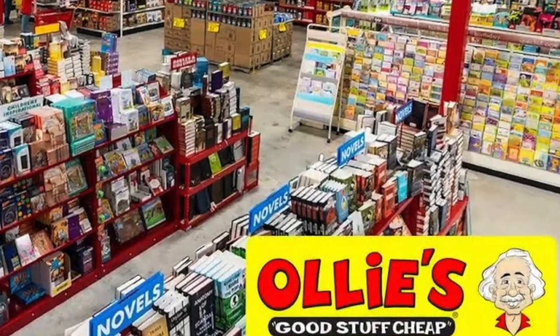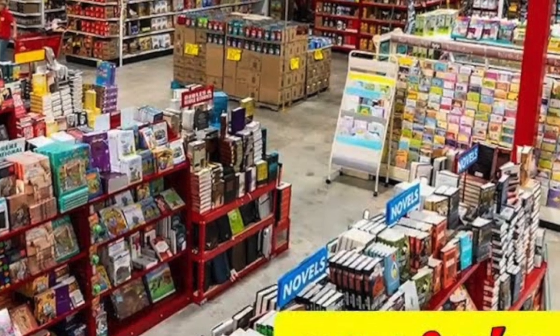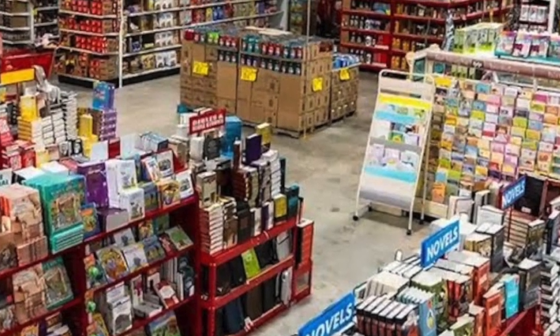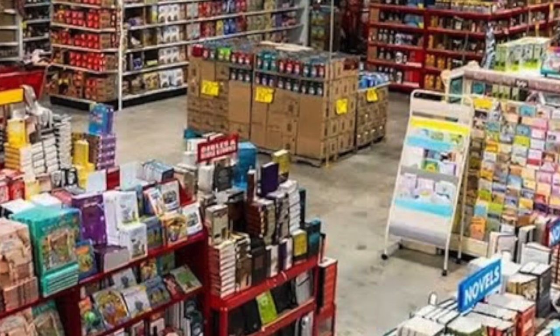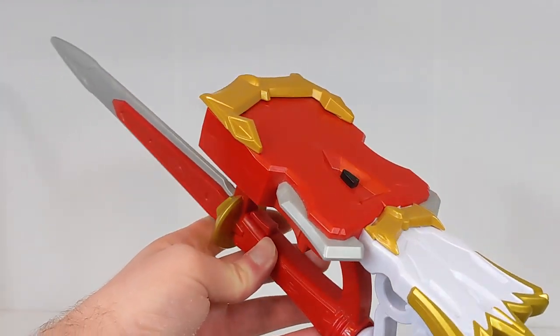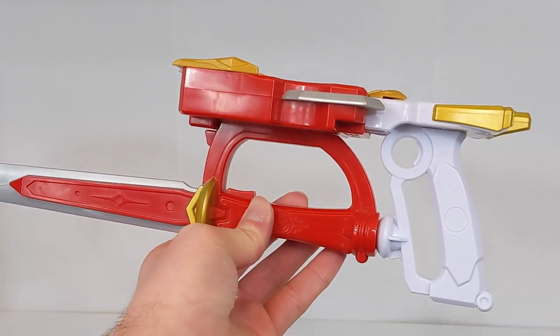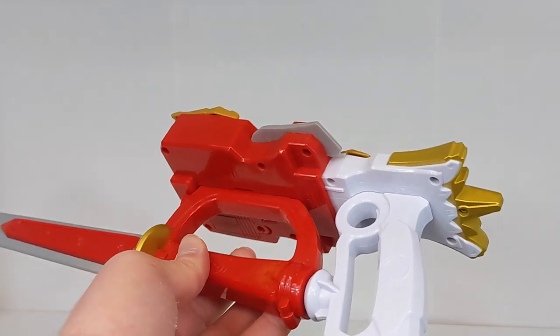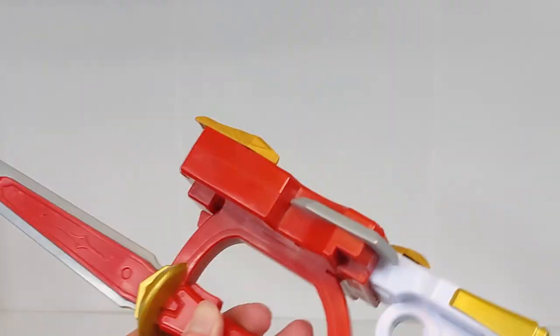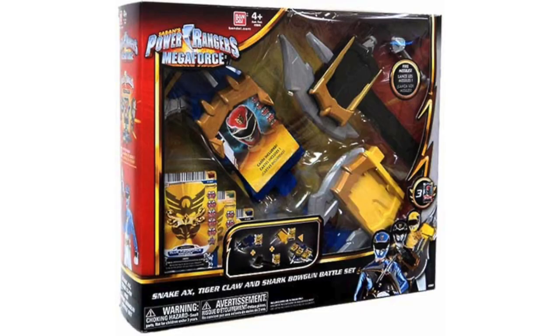Picture this: it is 2015, you are standing in an Ollie's discount outlet, and you see some Power Rangers Megaforce and Super Megaforce stuff right there in front of your eyes on clearance. You decide to pick up the combined red and pink ranger battle gear weapon from Power Rangers Megaforce. It combines into its own little weapon, and all you would need to do is track down the other three — besides, you love the power cards, you love the Gose Morpher, and it can't be that hard to find, right?